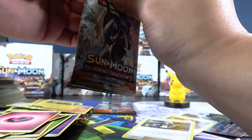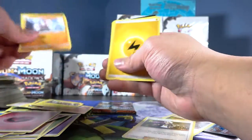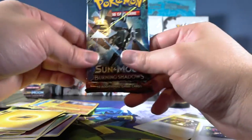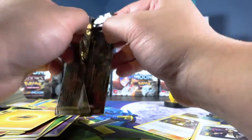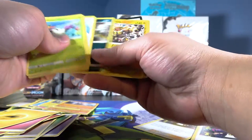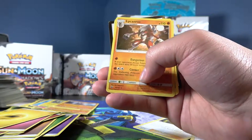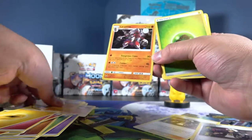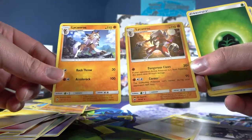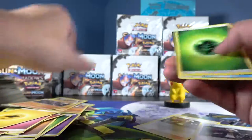Last two packs. I just got a hyper rare Lycanroc but I don't want you. Last pack — it's probably gonna be nothing, but a person can dream. Okay, so apparently there are two different versions of Lycanroc. I haven't been keeping up with the Pokémon story, but why are there two different arts for it? It's a Night Form version — I don't know, I gotta do my research.